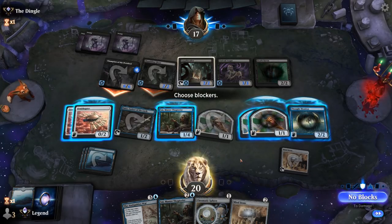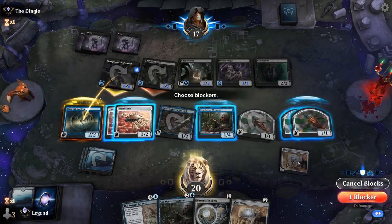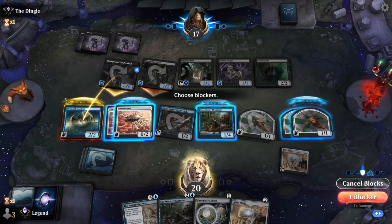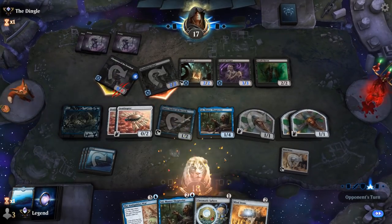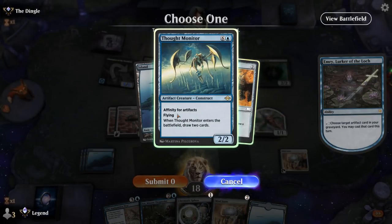I could chump with Thought Monitor and replay it next turn. I can count six artifacts and play it for one mana — hopefully draw a land and still play Antiquities War. We drew the land, so this is good to go.